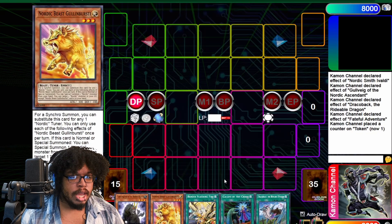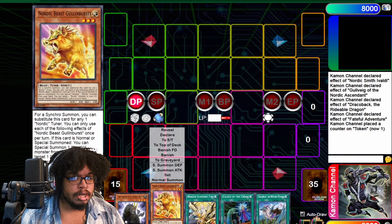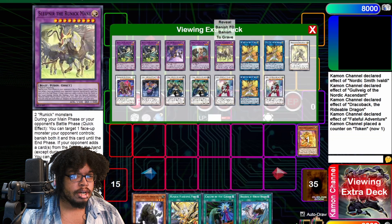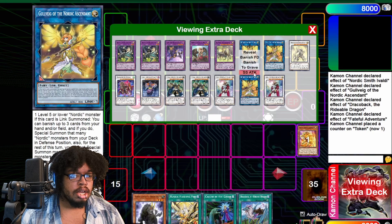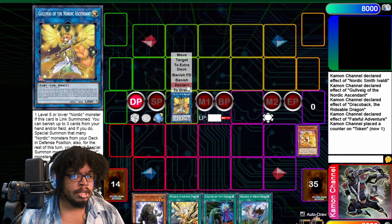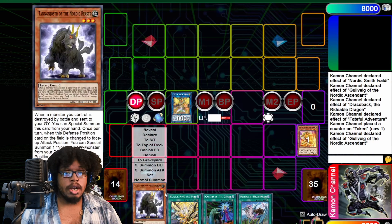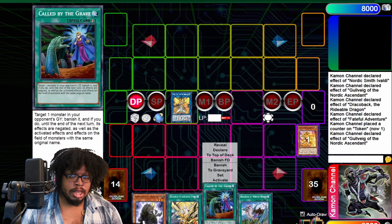Let's draw another one. Oh, this hand is not really the best, but we can do something with it. So we could normal summon — and then we don't really use the effect here. Like most of your combos will be the same.